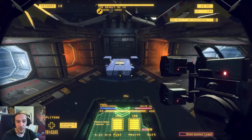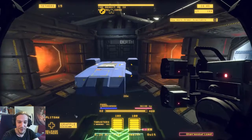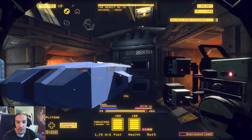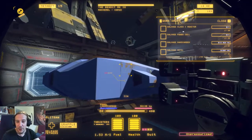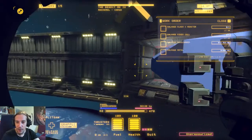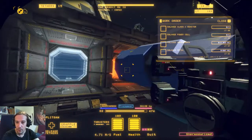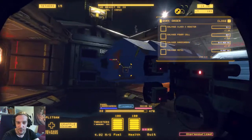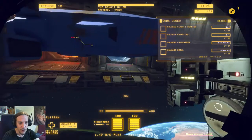We can return as often as we want to, but every day costs us 500k, so we have to earn at least 500k. The work orders tell me we have to salvage a class 1 reactor, salvage a power cell, and salvage some kilograms of nanocarbon and metal. First off, to start salvaging this big old thing here, we have to take care of the pressure inside.